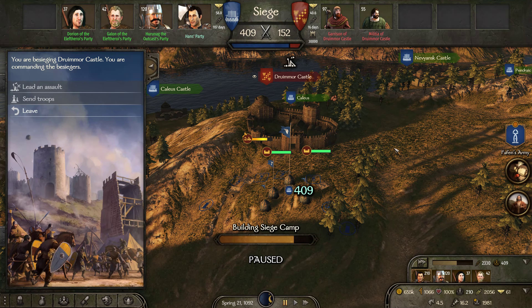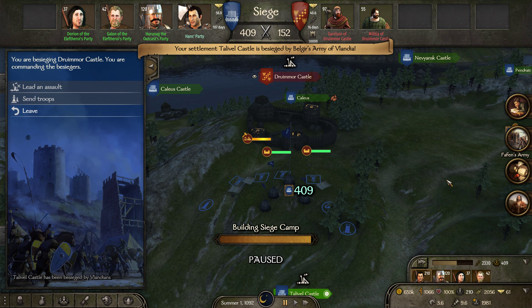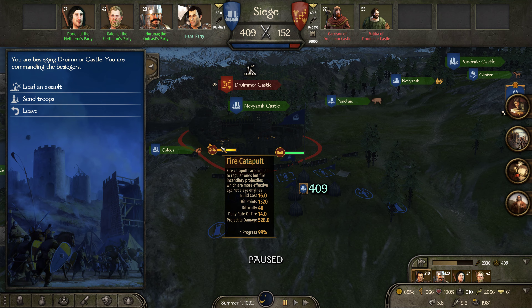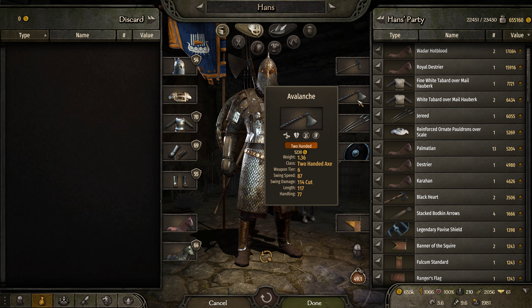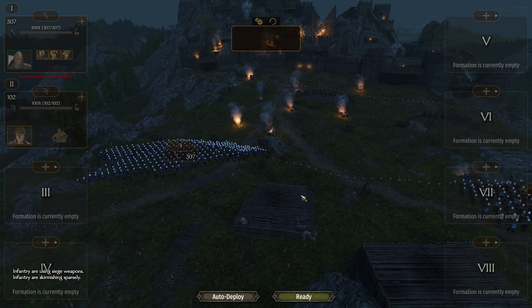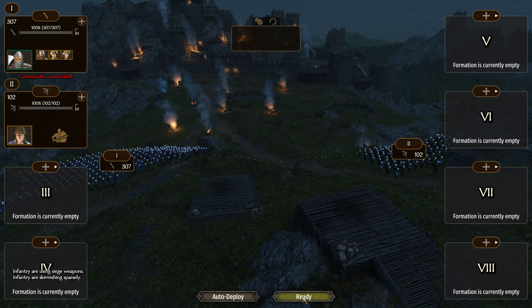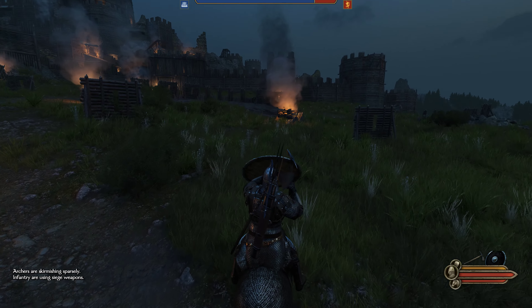We're going to see how this plays out - trying to bum rush this before peace is declared, and we just barely made it. He didn't quite build that fire catapult so we're going to try to run in and take this before peace is declared. Luckily, once you're engaged in battle, the timer things that happen on the campaign map are stopped, so we don't have to worry about peace being declared while we're here sieging this castle.